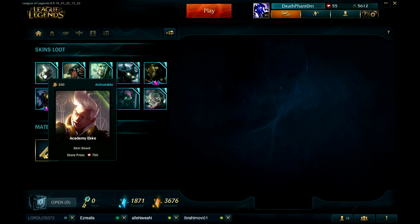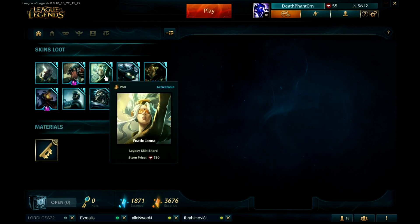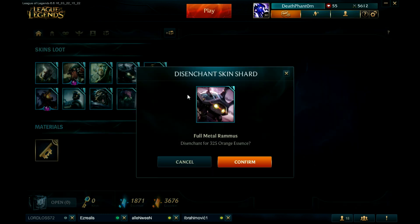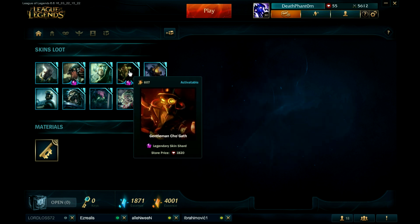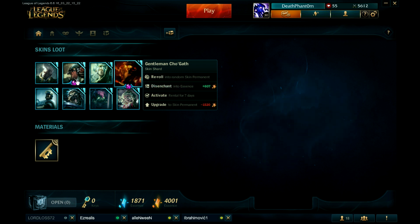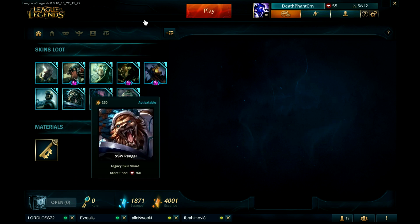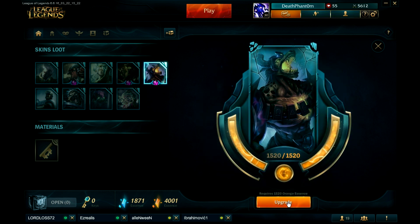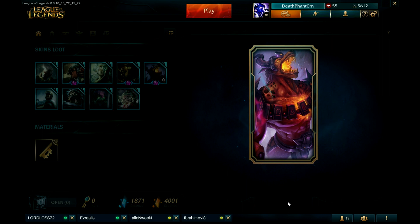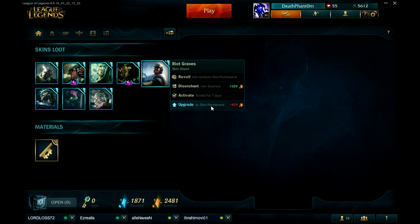Now I have Academy Ekko, Battlecast Prime Cho'Gath, Infernal Nasus, Fnatic Janna, and Full Metal Rammus. I'm gonna destroy Gentleman Cho'Gath because I have Battlecast Prime also. Let's see — first of all I'm gonna get Infernal Nasus because I love this skin. I always wanted to buy it. It feels so good to just unlock it. I'm also gonna upgrade Riot Graves.